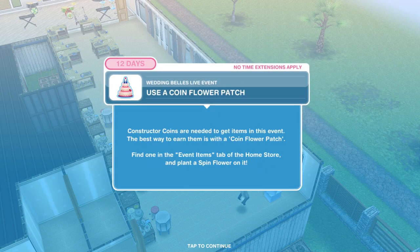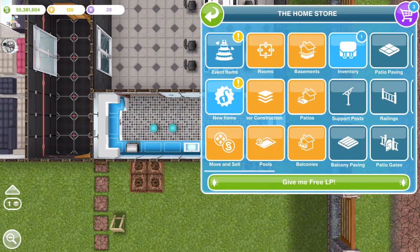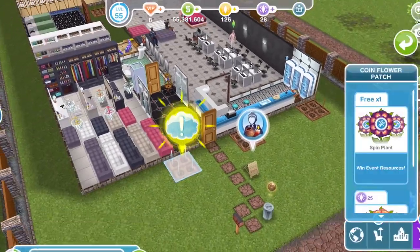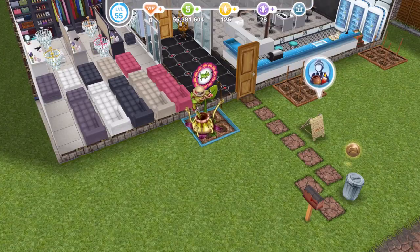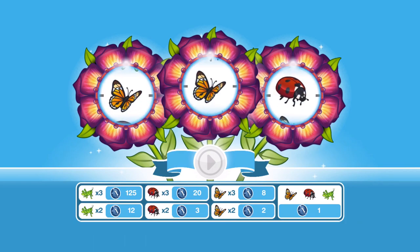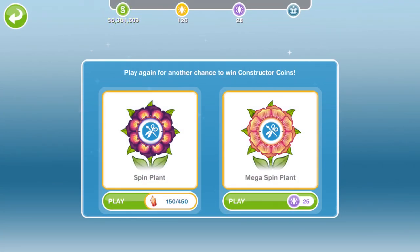The coin flower patch is where we get constructor coins from. Go into the events tab in your home store and you'll find the coin flower patch — place it down and you can spin it. We get a free spin to start with. I never have much luck with these — let's see... eight constructor coins. Not bad, not the worst. It normally costs 450 candles to spin it, or you can do a mega spin for 25 SP. I've done mega spins before and they're never really worth it. I've only got 28 SP so it's definitely not worth it for me.